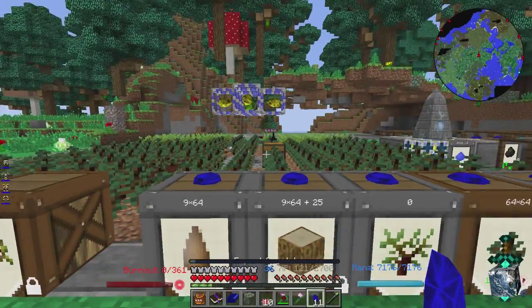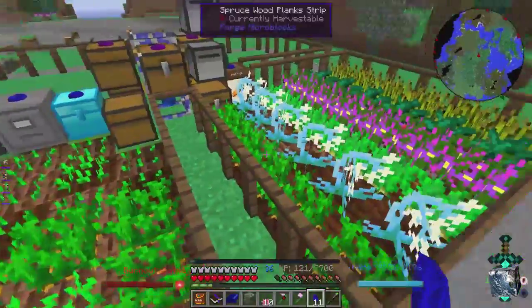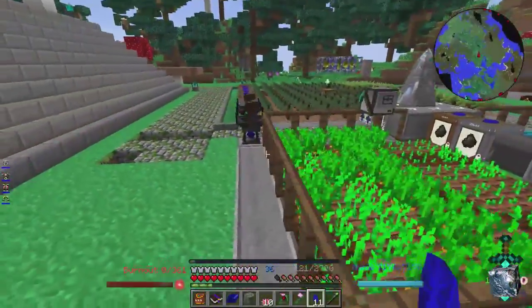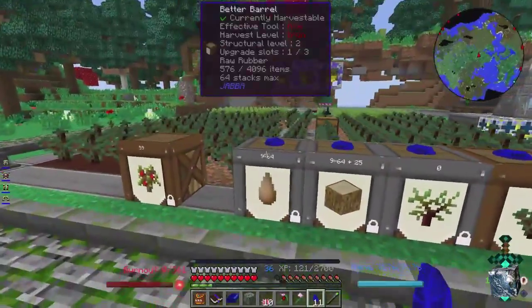All the transfer flickers and stuff, because they are complicated as hell. Not as complicated as the item conduits from Ender IO, but complicated in their own ways to get them to work in a similar fashion. They do have the options, priorities, and stuff like that.